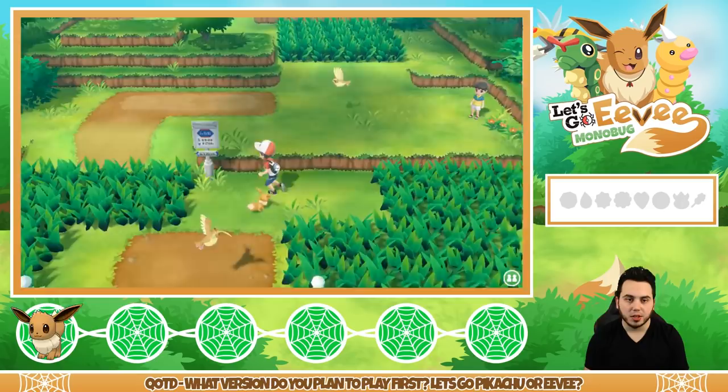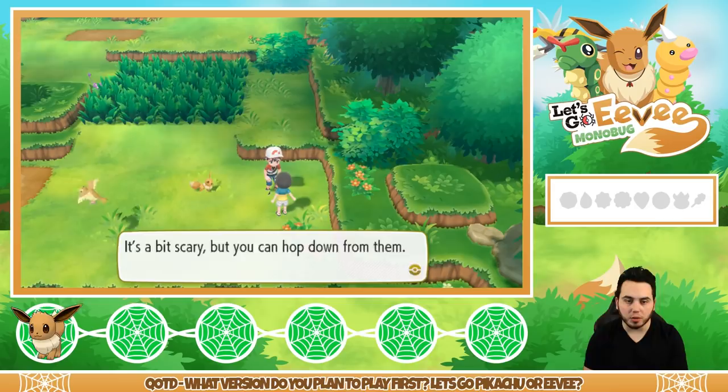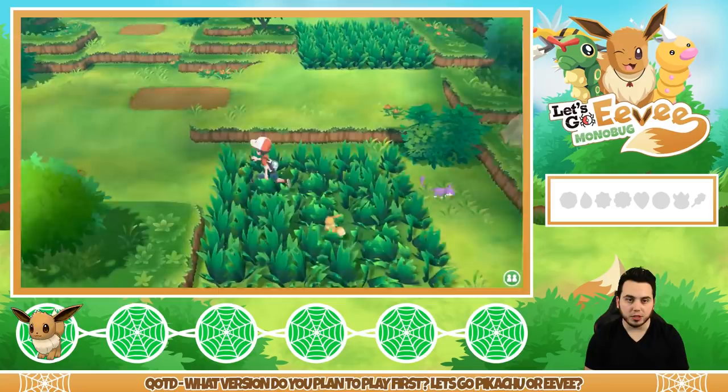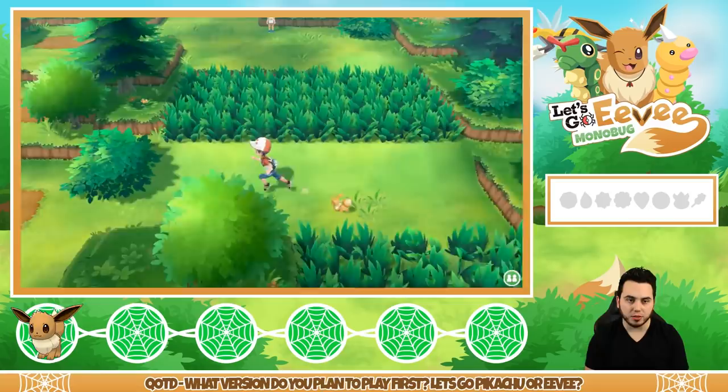We got some Pidgeys flying around here. We don't need any more Pidgeys, but I'm going to go talk to this young lad. He says you can hop down from those ledges along the road and get back to Pallet Town quicker that way. Apparently Eevee is going to help me find stuff in the grass and things like that — so we'll keep an eye out if Eevee can find any cool little items.